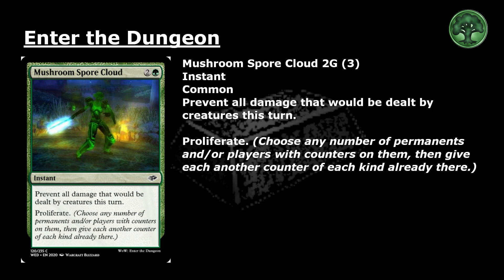Mushroom Spore Cloud: 2 and a green for a common instant. Prevent all damage that would be dealt by creatures this turn. Proliferate — choose any number of permanents and/or players with counters on them, then give each another counter of each kind already there.